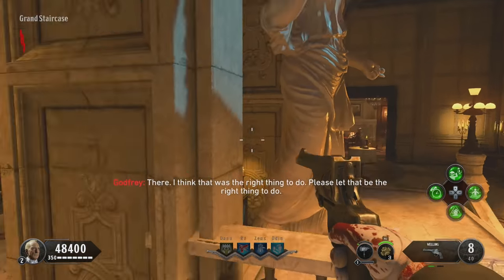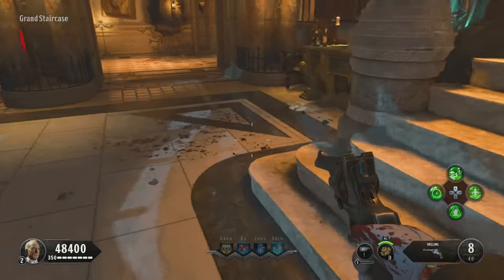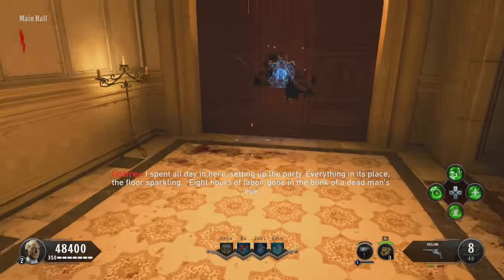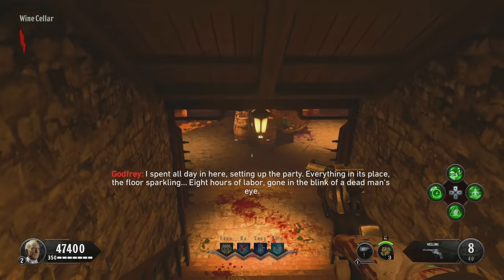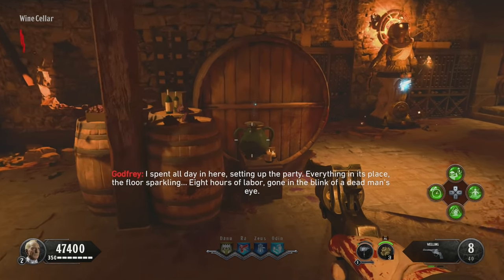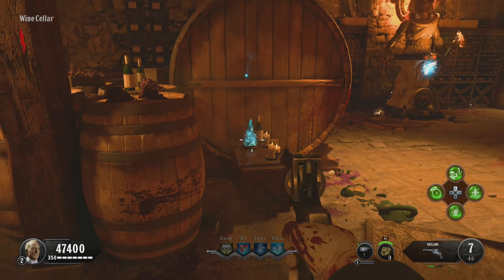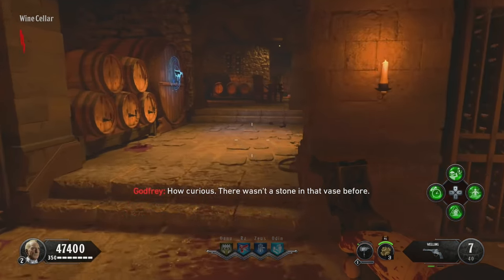The first challenge is the blue crystal challenge. You're going to want to come down to the wine cellar, and there'll be some vases you need to break open to find a crystal. You can tell which vase is the right one because it'll have a little smokey effect coming out of the top. As you can see in the gameplay, there's a vase on the left-hand side of the room, and another on the right-hand side just by that table.